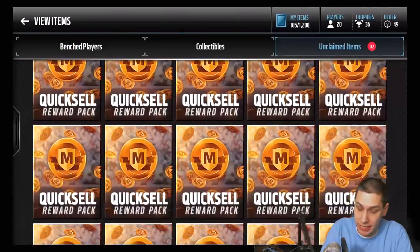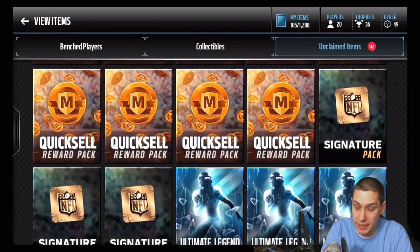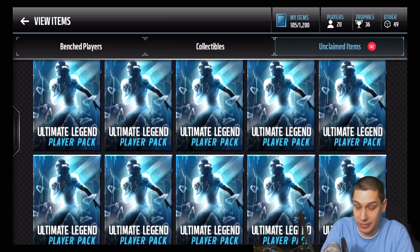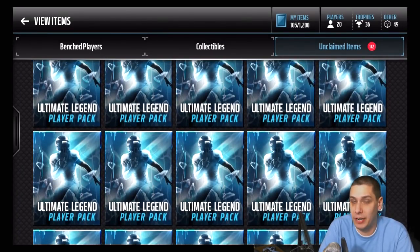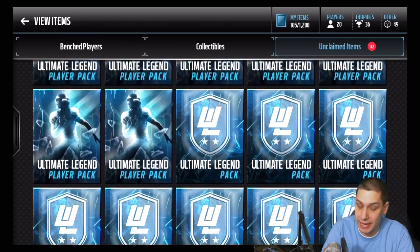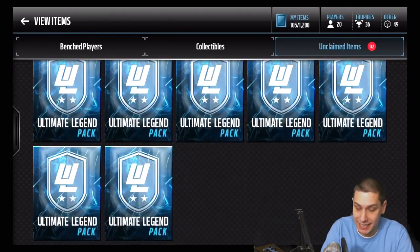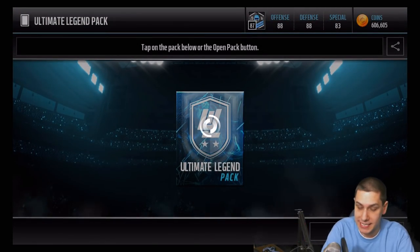So we're going to try and open up one of those. Hopefully we get one of them today, or at least get some of the higher overall elite versions of these cards. Let's take a look at the unclaimed items - I still have a ton of quick sell reward packs. Once I get to a hundred I'll open them all in a video. I also have 25 ultimate legend player packs I might save for next weekend, but we do have 30 of these ultimate legend packs today. Let's rip them open and see if we can get anything decent.